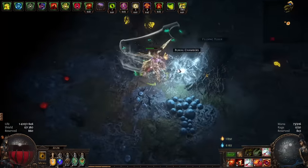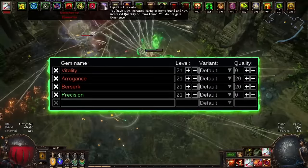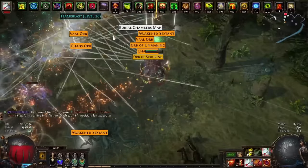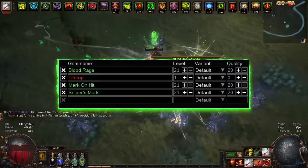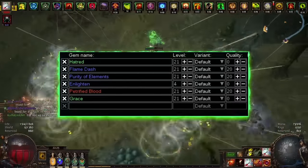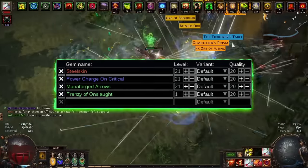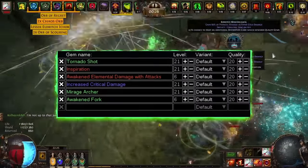Now a little about gems. In the helmet I use Arrogance with Precision, and I also added Vitality here for slightly increased comfort. You can also take a charm with Banner at no reservation and replace Vitality with Dread Banner. Additionally there's Berserk here. In boots we have Sniper's Mark with Mark on Hit and Life Tap, plus Blood Rage. All auras with Enlighten are placed in the body armor, and I also have Flame Dash here. Gems in gloves allow you to generate power charges and give Onslaught, and I also have Steelskin here.